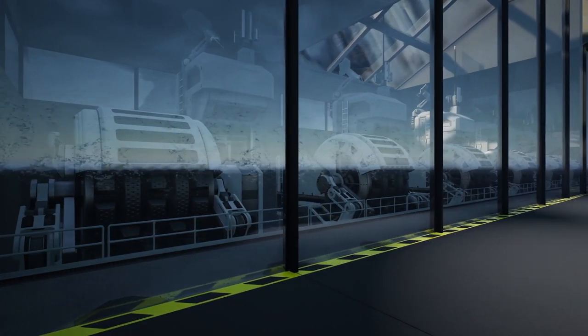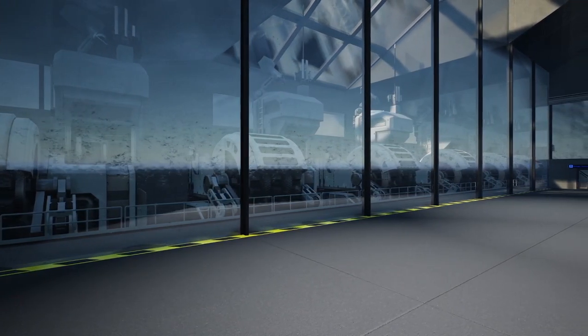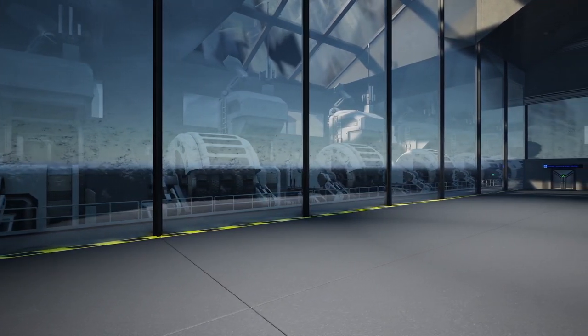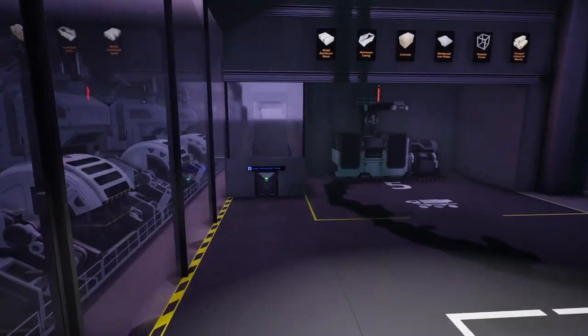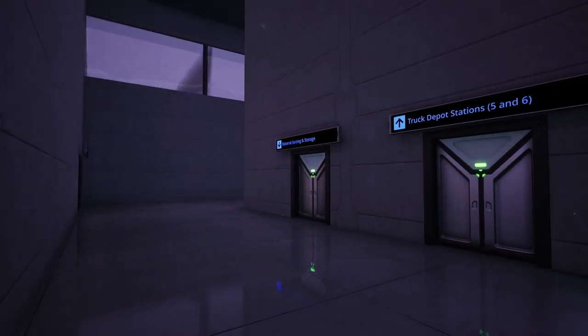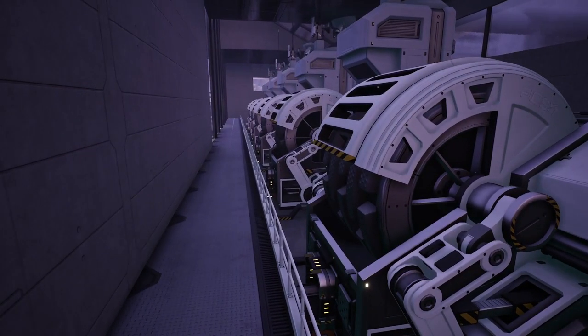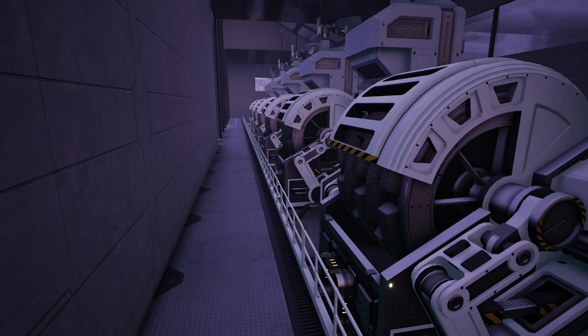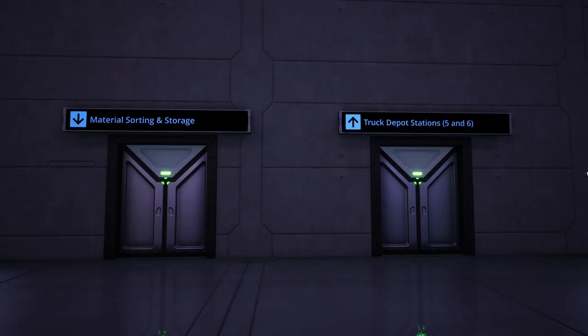When the trucks come in it's going to be a one-way road — a big loop — so we're not having trucks clashing at intersections coming in and going out. On the left when you come in you'll see a whole bunch of awesome sinks — six in total. These will handle any overflow of all the materials being brought in by trucks. If we have overflow it will sort through here and just keep adding coupons. All of that will make more sense when we get into the sorting facility.